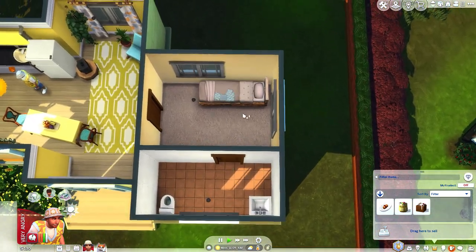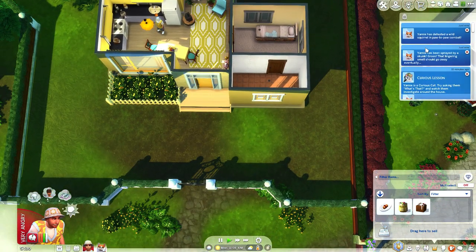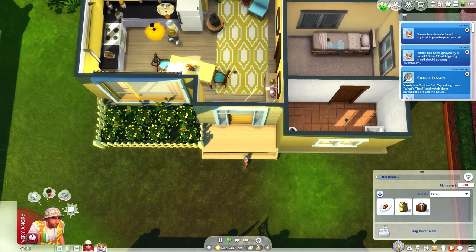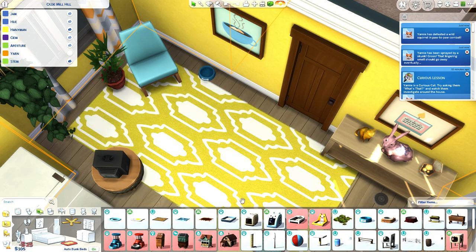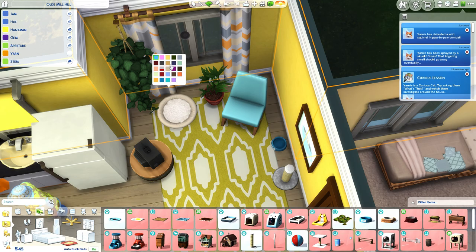All we need to finish up now is basically his bedroom and the bathroom. Let me quickly see what Yarny is up to — yes, the cat's name is Yarny. Yarny has defeated a wild squirrel. Yarny has been sprayed by a skunk! I need to remember to put down a pit bull. We can have a pit bull here, a scratching post, and a little bed over here for the kitty cat.